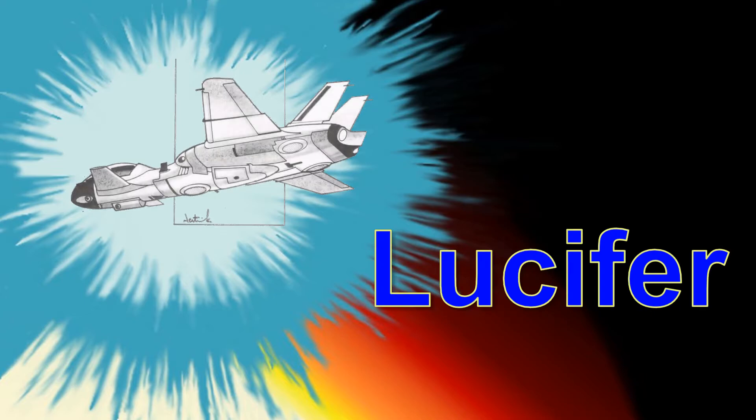I sure hope you like your fighters without ejection seats. This Lyran Aerospace Fighter is an excellent dropship hunter — can you guess what it is? That's right, it's the Lucifer! If you're looking to get into aerospace, it's not a bad place to start. The Lucifer is a pretty capable ground strike craft and can also manage being an air superiority platform as well.